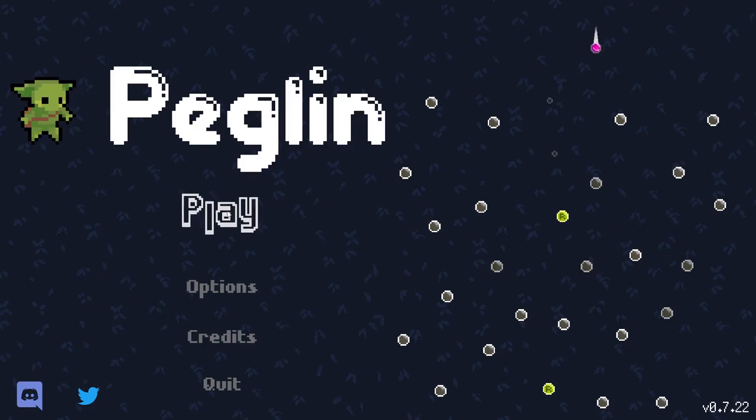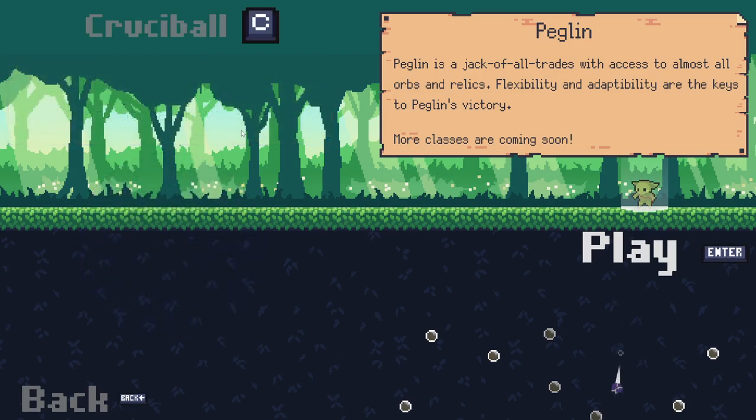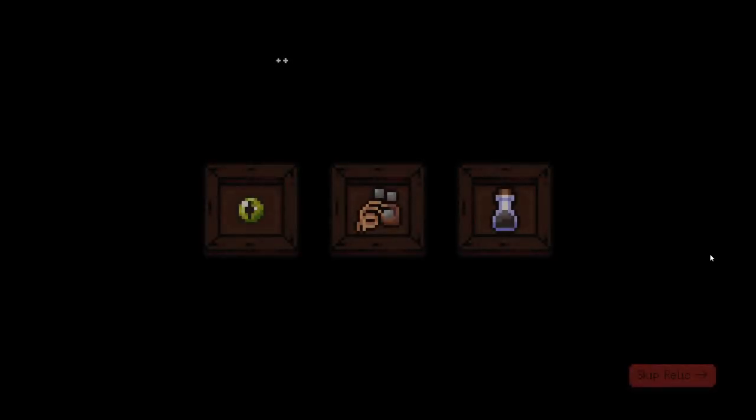Hello everybody and welcome back to Mob Peglin. We are back again, jumping in. Whoa, what is this? Start each run with plus one. Stones have minus zero and minus one. Interesting. Okay, so we can activate Crucible. I think Crucible is just like a difficulty mode, so I'm definitely up for it.